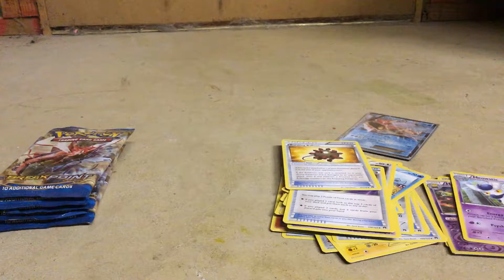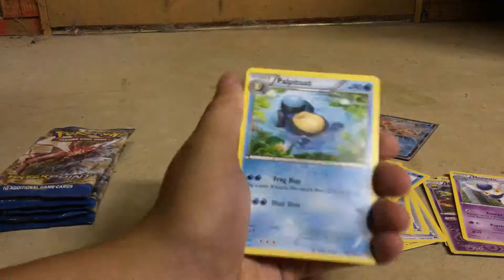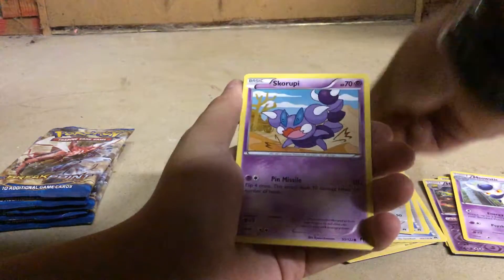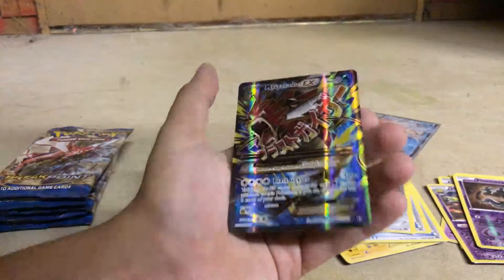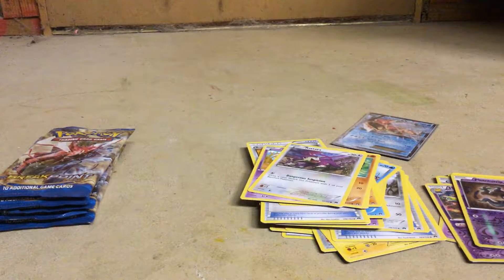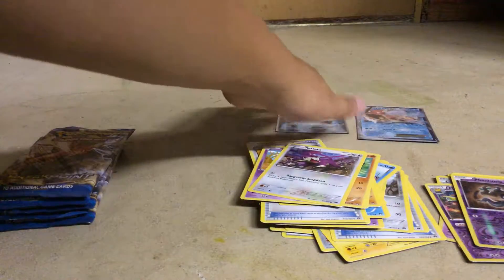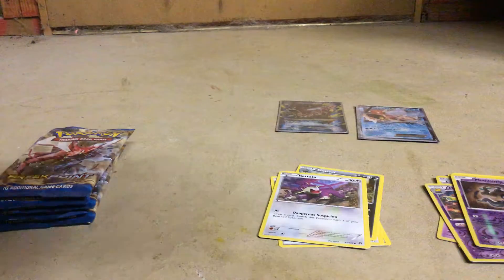Next Breakpoint. White coat - three for four. Palpitoad, Potion, Phantump, Petilil, Cricketot, Pancham, Skorupi, Rattata. Oh yeah! Mega Gyarados EX full art card. Amazing, I already have one. It's like $11. Nice. Two Gyaradoses. Darium would be in love with this right now. Just saying.